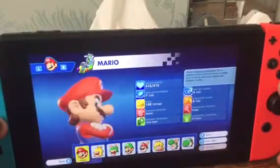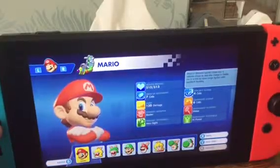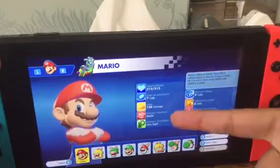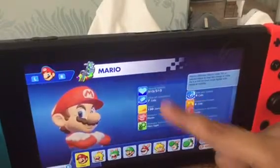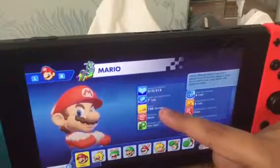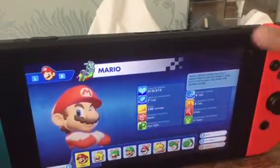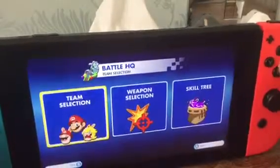The first character that will always be on your team is Mario. You can see the information here — it tells you about Mario's health points, area of cells, dash, primary weapon blaster, and everything. It also shows additional information right here in the blue section.